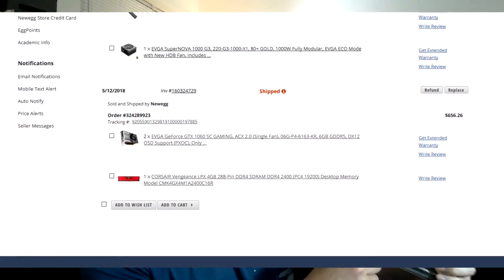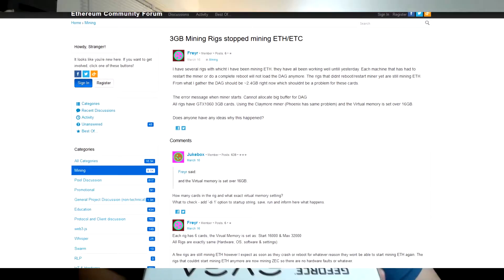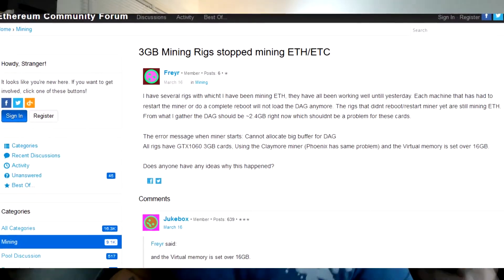I went on Newegg and purchased two of these EVGA Super Clock GeForce 1060 graphics cards — they are the six gigabyte model. I recommend getting the six gigabyte model because if you get the three gigabyte model and you want to mine Ethereum, you're going to have nothing but issues. So always get the six gig model — it's worth it in the long run.